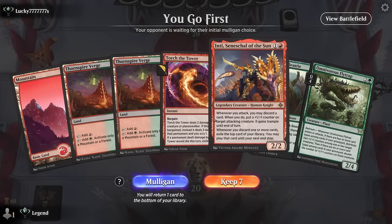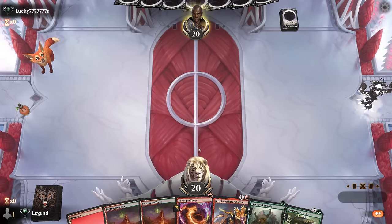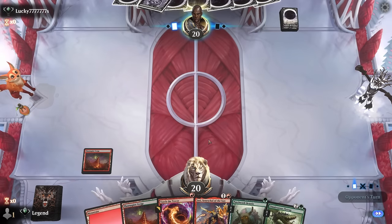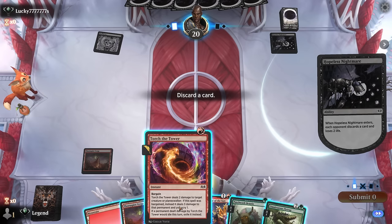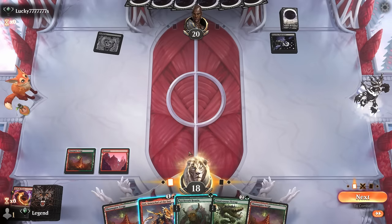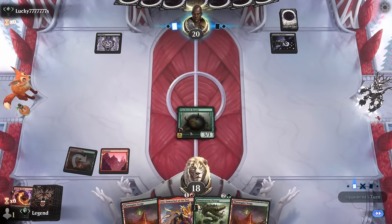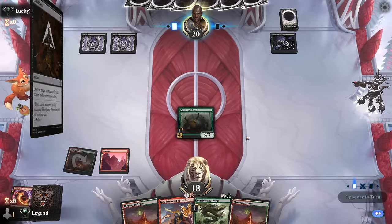We're on the play with a keepable hand, though we can't quite play the Beastie on turn one. Opponent plays a Hopeless Nightmare — discard deck. Maybe ditch the Torch the Tower here since it doesn't always have great targets in this matchup. Inti is going to be better if we can immediately attack and get some value. I think I go Beastie first just to start enabling delirium sooner — it also survives black removal like Cut Down and Go for the Throat since it's an artifact.